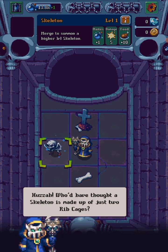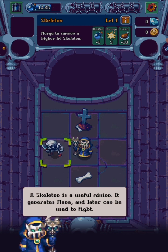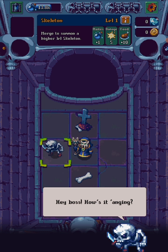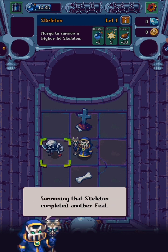Huzzah! Who'd have thought a skeleton is made of just two ribcages? A skeleton is a useful minion — it generates mana and later can be used to fight. Unfortunately they also talk, but you can't have everything in life or death. Summon that skeleton and complete another feat.